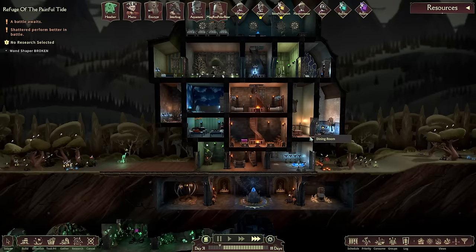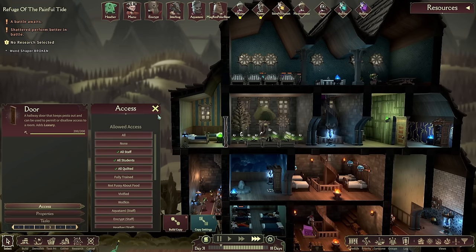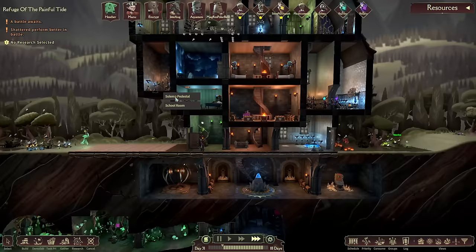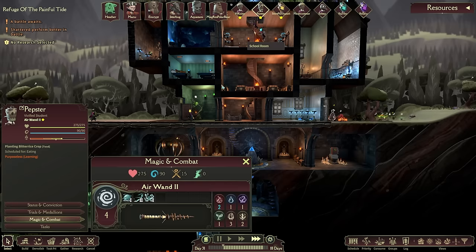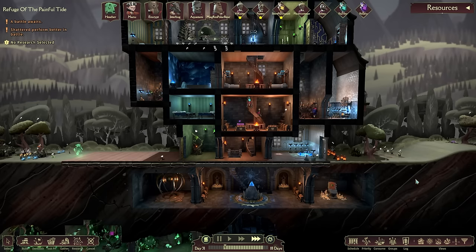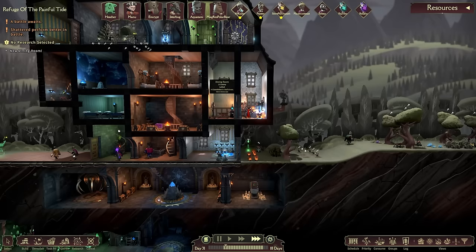One of the wand shapers has been damaged - it shouldn't take too long to sort out. Checking access: all staff, students, and quilted can go up there whenever they please. We're hopefully going to get a couple of peeps ready to move on - in fact, one is more or less ready to be hired. We could do the hire staff ritual, but I need advance scrolls, so I'm going to need to graduate some of our level two students.